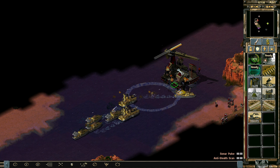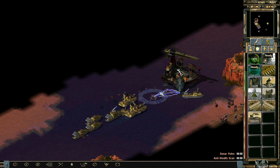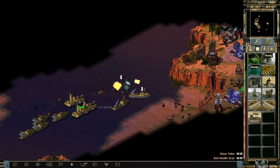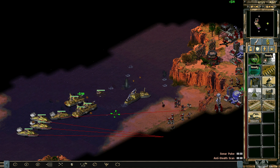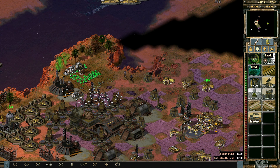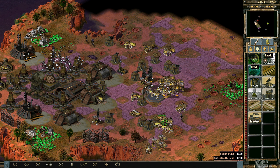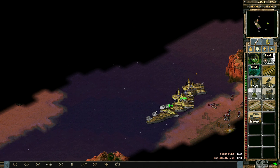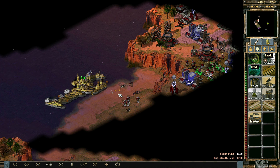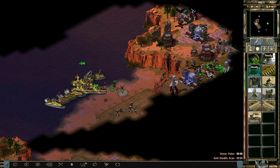We could move our navy over here and try to destroy someone's construction yard. Let's kill the construction yard, the naval yard — or ship yard, whatever the official name is. Then just kill as much stuff as we can from sea, now that we have naval superiority. These guys are all still being repaired — I think I can wipe up pretty much everyone with a Juggernaut-Mammoth combination.